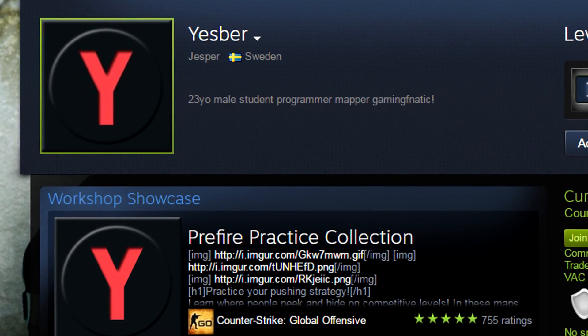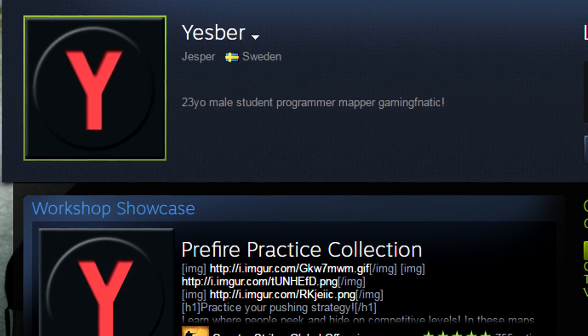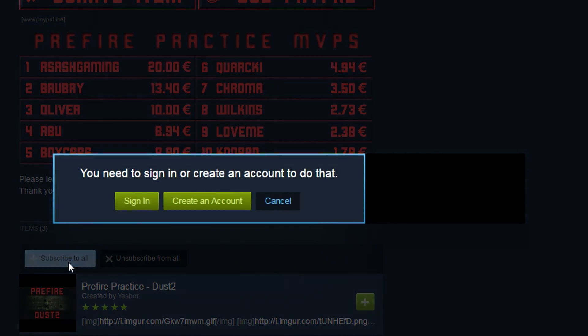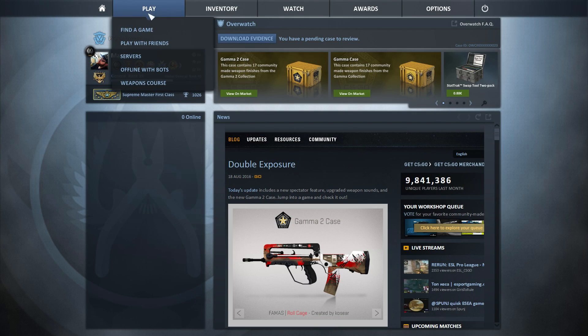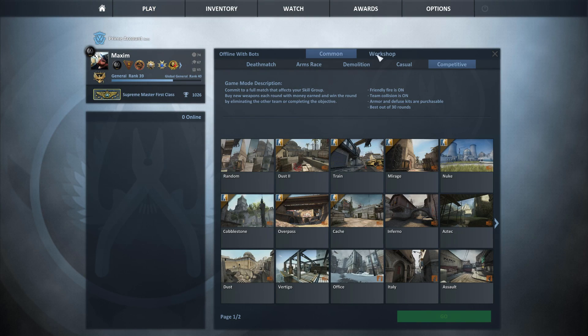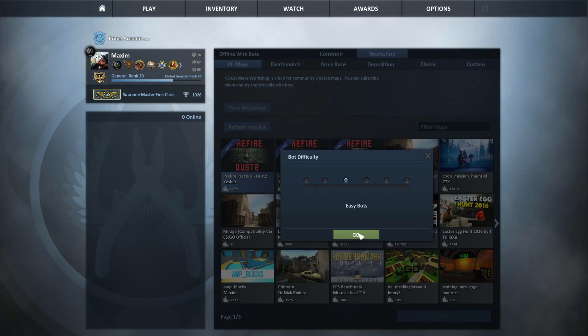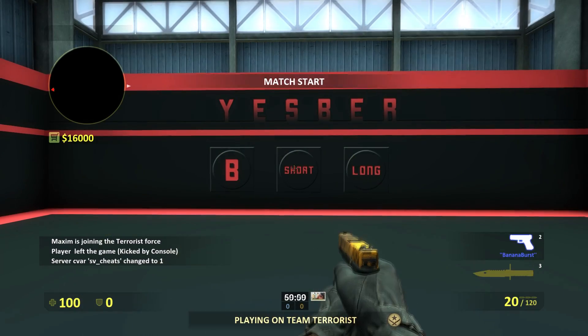This Swedish guy named Jesper has made pre-fire maps — I'll show you what it means and how to play them. First you subscribe to all the maps, then go in game and go to offline with bots, workshop and choose from here. Difficulty doesn't matter because you change that afterwards.